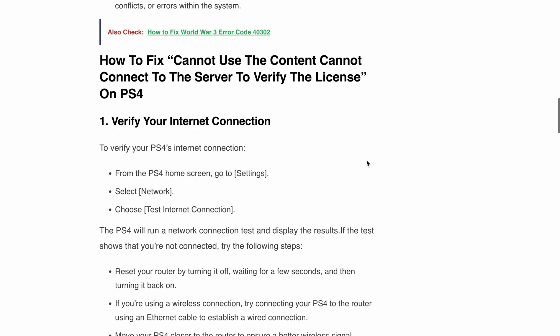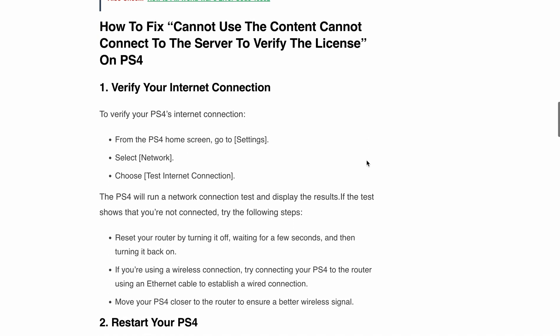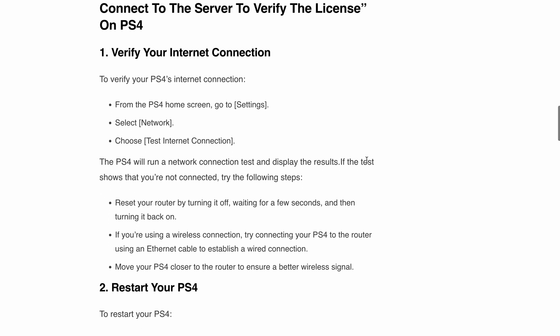If you are not connected, you can try these steps: reset your router by turning it off, waiting a few seconds, and then turning it back on. If you are using a wireless connection, consider connecting your PS4 to the router using an ethernet cable for a more stable wired connection. You can also move your PS4 closer to the router to ensure a stronger wireless signal.